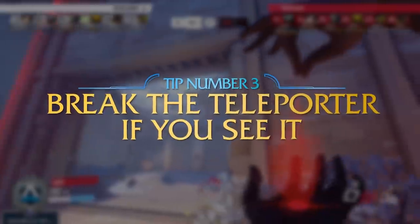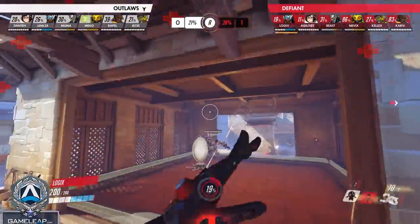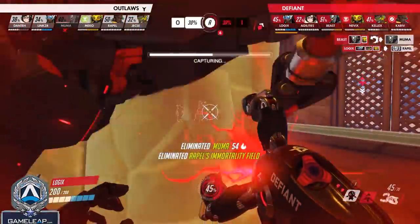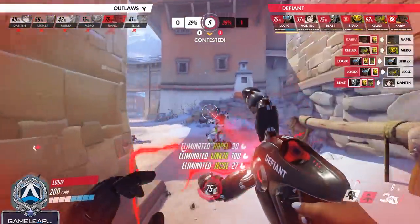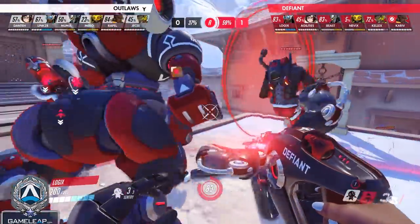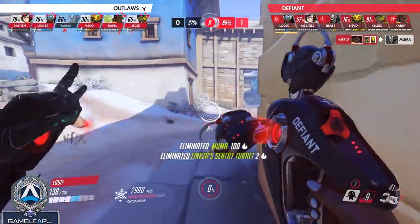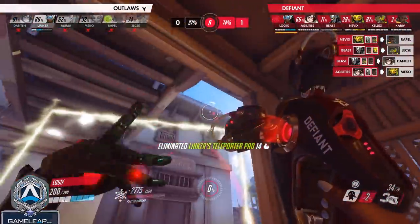The next tip is to break teleporters — if you see it, don't let it stay up for very long. It has huge stall potential. I was playing Tracer on Lijiang Tower and had 16 kills before we even capped the first point because enemies were funneling constantly. But it didn't matter how many I killed because enemies kept using sustain characters like Wrecking Ball and Mei. What would have been better was the second we had advantage, I should have routed over to the TP and destroyed it. You should not be getting that many kills without capping a point.